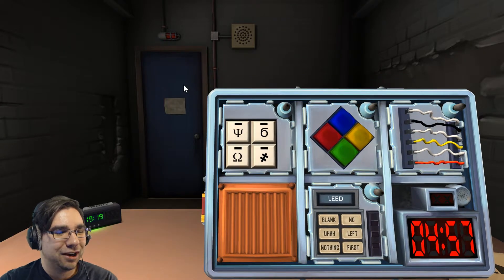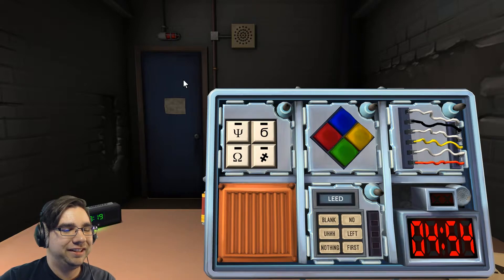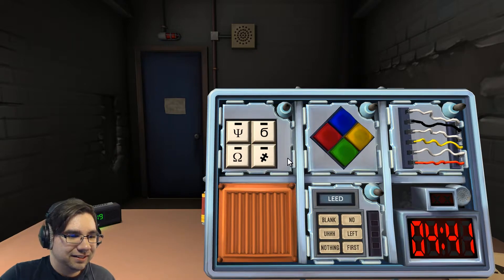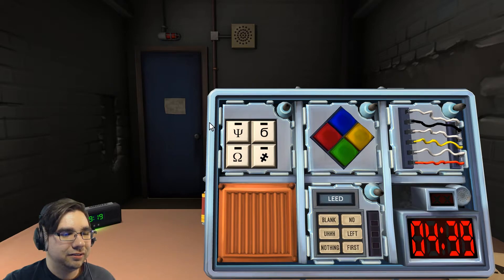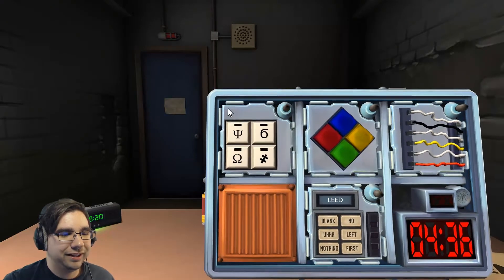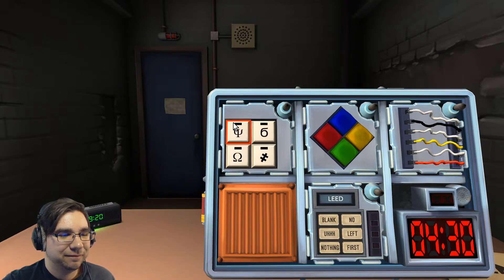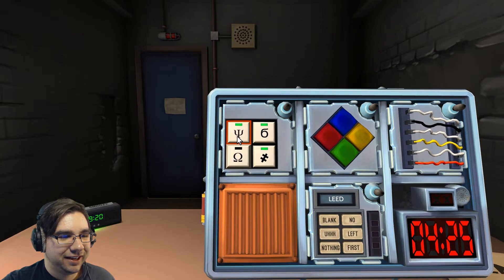All right, let's try this again. Symbols: there's that Y symbol, that six with the squiggly, omega, and then the equal with the cross through it — that little crooked equal that has the line through it. It's like a trident one, right? Yeah, trident Y. Press the six first, okay, then equal, then Y, then omega.